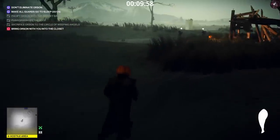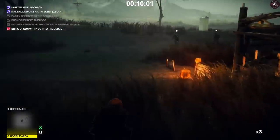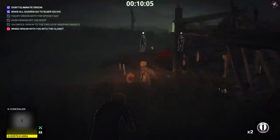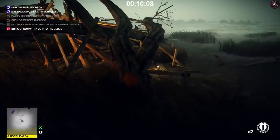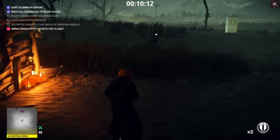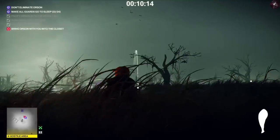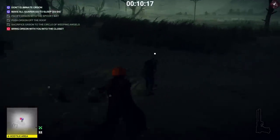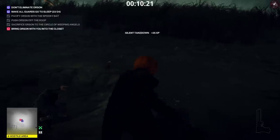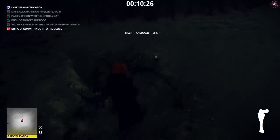We have two guards remaining. I'm going to head over to this tall grass and throw a coin far over to the left, circle around this entire area, and get behind the guard on the right. We need to get quite close and then throw the fish at the guard that's walking away and hit him in the head, then quickly subdue the final guard. That objective is now completed.